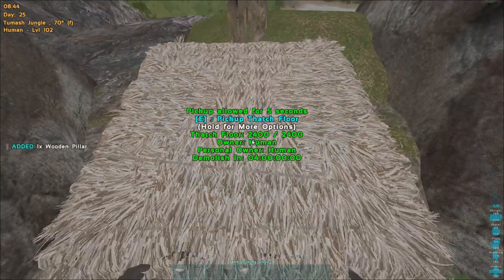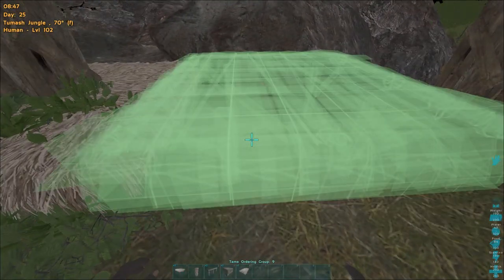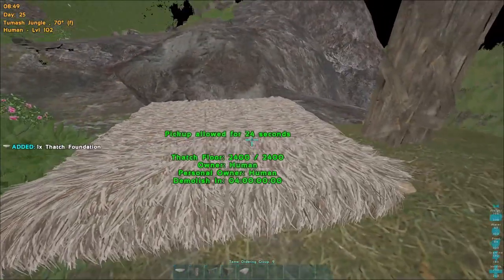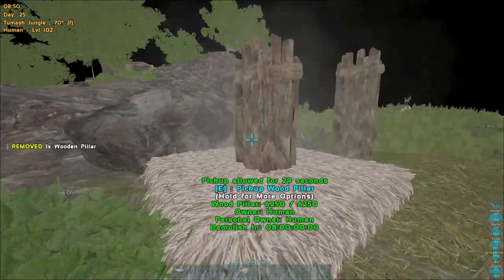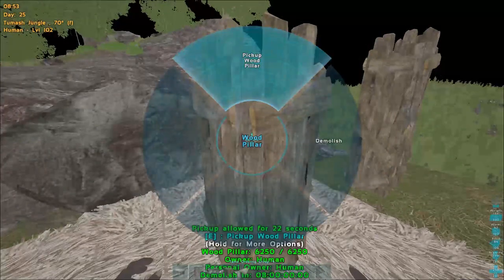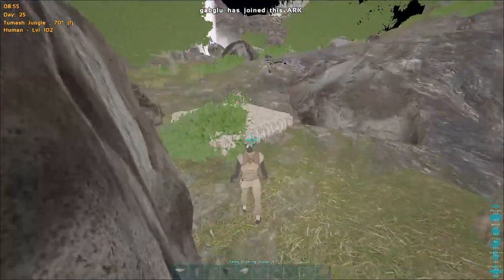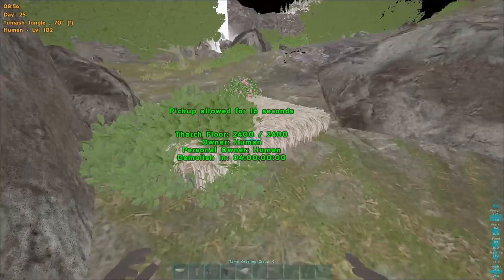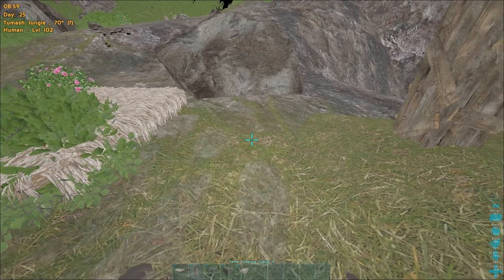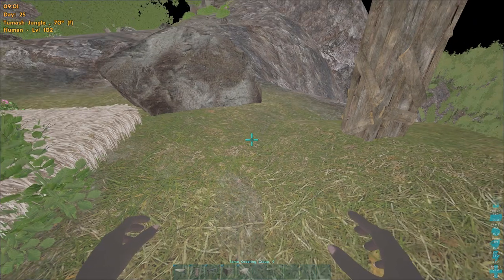Now we're going to pick up this pillar and the foundation and repeat this two more times. It might be a little difficult to find the snap point because of this pillar next to it, but we're working in tight spaces so that's just what we're going to do. If the foundation snaps to the wrong location, you can look to the extreme left or extreme right, or toggle between first and third person. The orbital cam will sometimes help as well, so just toy around with it if you're having trouble.